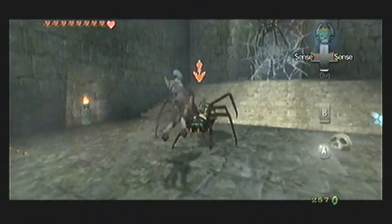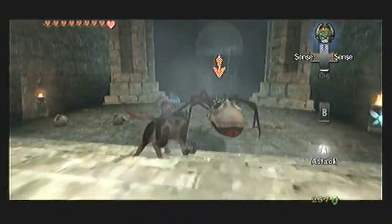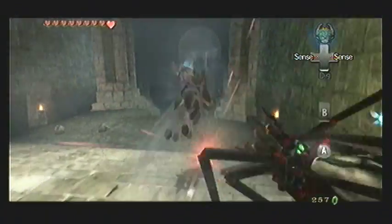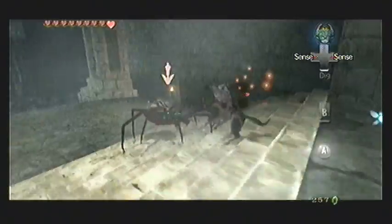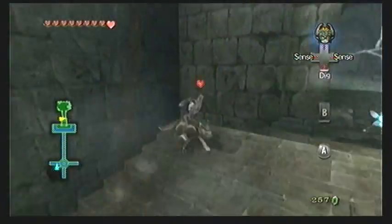Once you run forward you'll be confronted by two scotulas. Unfortunately we cannot use Midna's attack on these scotulas and they guard from the front often. So you have to use Z-targeting and jump around to get to their backside where they are vulnerable. Smack at their sides or their back and once you get past their defenses just keep biting away until you beat them.